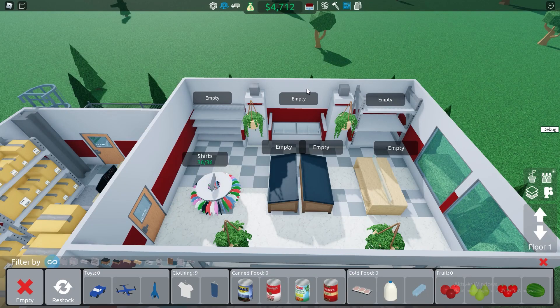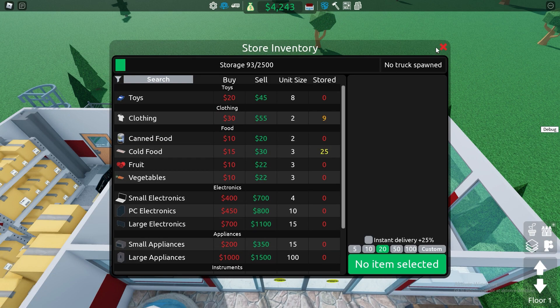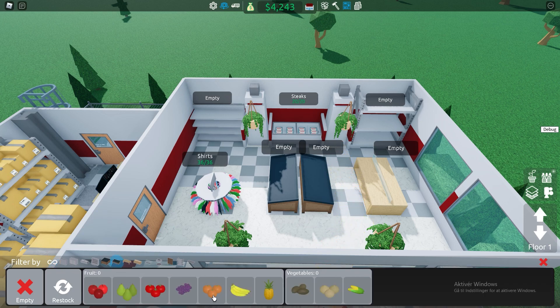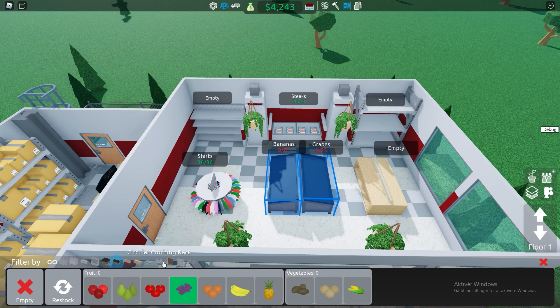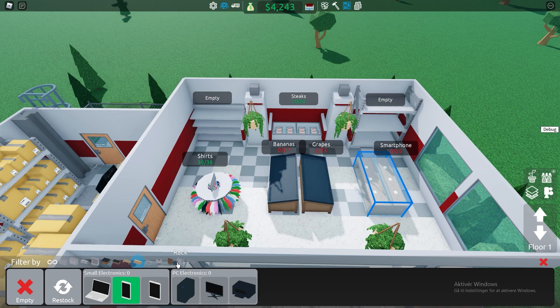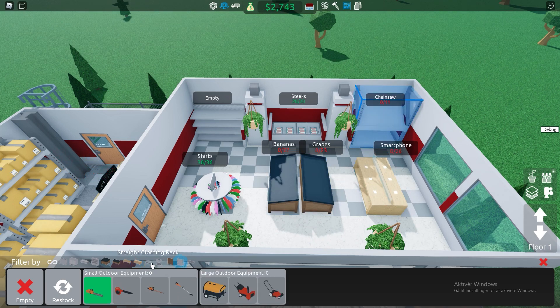She bought 35 shirts. She buys about 25% more than what is needed for a given shelf. For example, if we check cold food right here, it is able to hold 20 steaks, but she should buy around 25 — she buys 25% more than what is able to be put on the shelf, so 25% of 20 is 5. That's how it works and that's how she's going to buy stuff. We'll just quickly fill out the rest of the shelf with some stuff — we're going to put some bananas and some grapes.